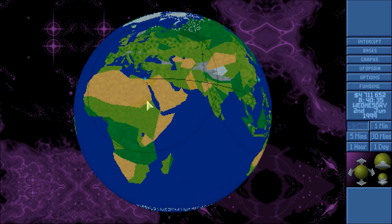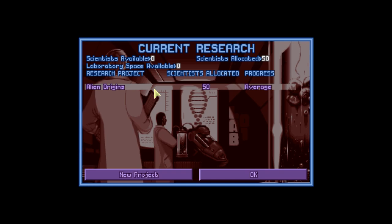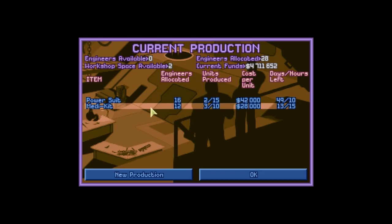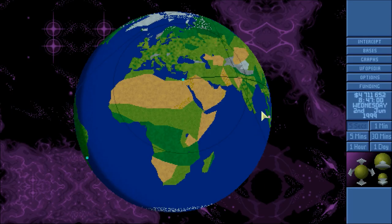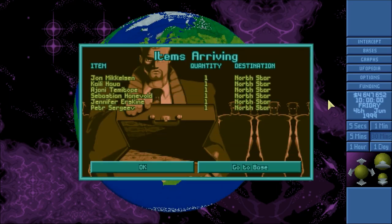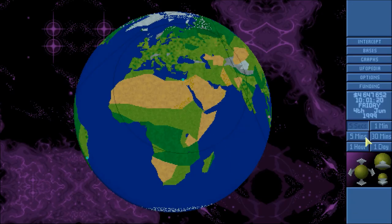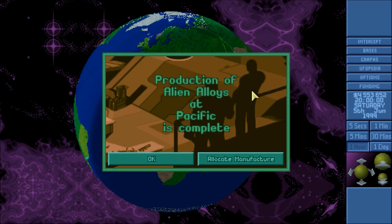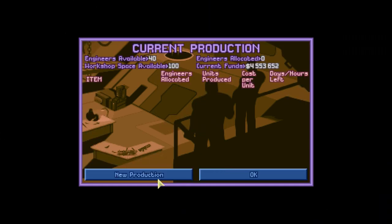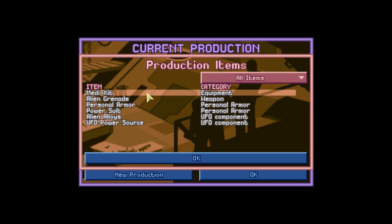Before that we met our friends the Chryssalids, which didn't last too long. We're working on our alien origins research, which we should have before too long. I've been thinking about my power suits and how I'm using them. I don't think I have enough resources to really squander them like I have been doing, so I'm thinking what I'm gonna do is just give power suits to the higher-ranking guys — the good soldiers — and keep the basic aqua armor on the rookies.